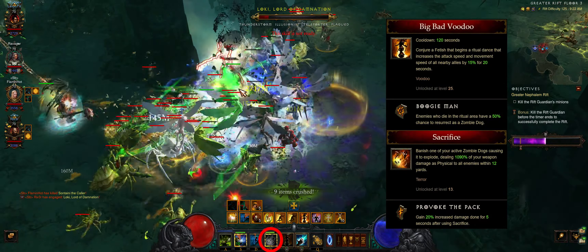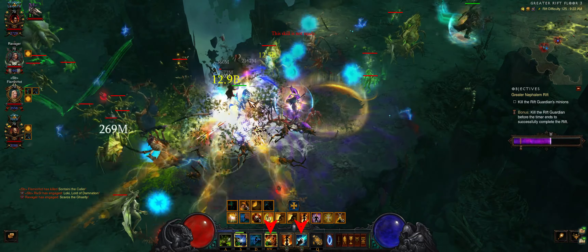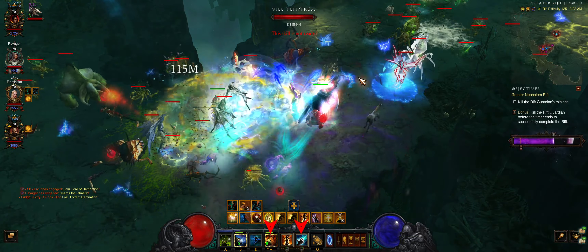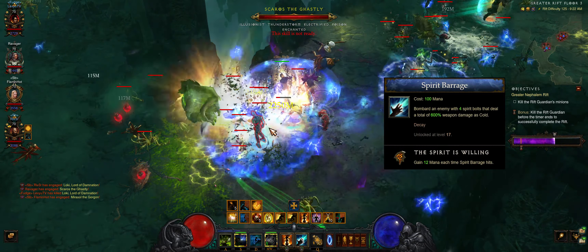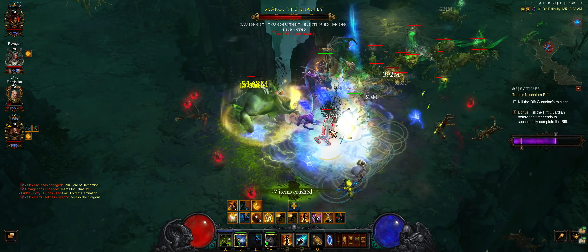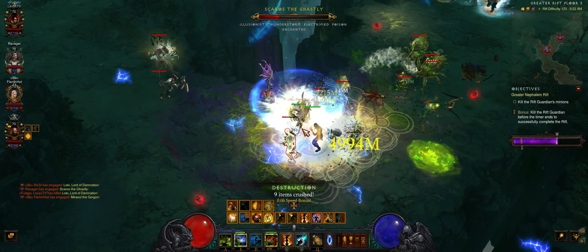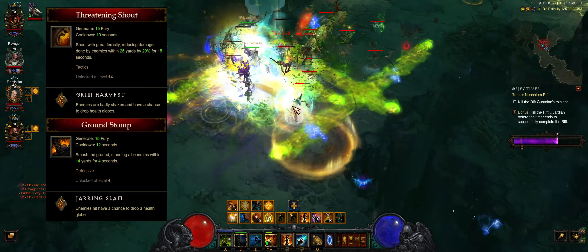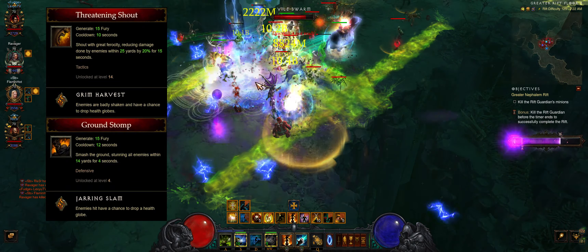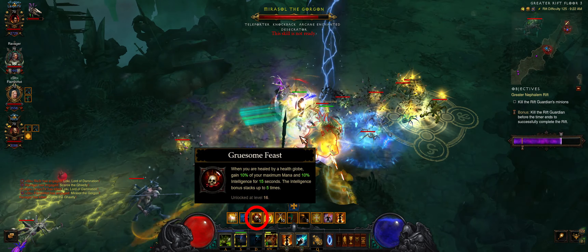Provoke the Pack's damage buff can be stacked up to 5 times for a max of 100% damage. Continue to sacrifice dogs while spamming Spirit Barrage. The Spirit is Grilling rune will replenish your mana. Aim Spirit Barrage at elites — your support members should group the trash for more splash damage to elites. The barbs should be spawning globes either with Grim Harvest or Jarring Slam, then picking them up to activate your Gruesome Feast for more damage.